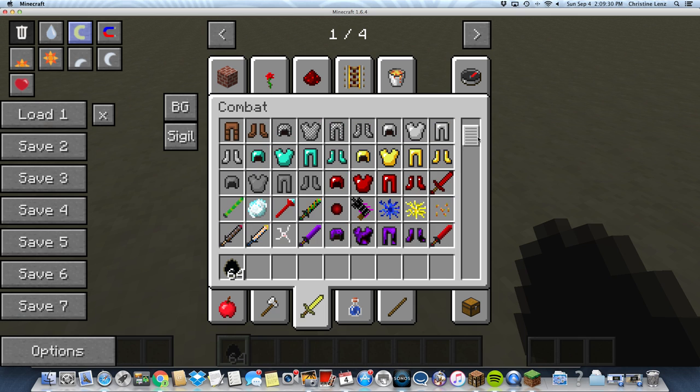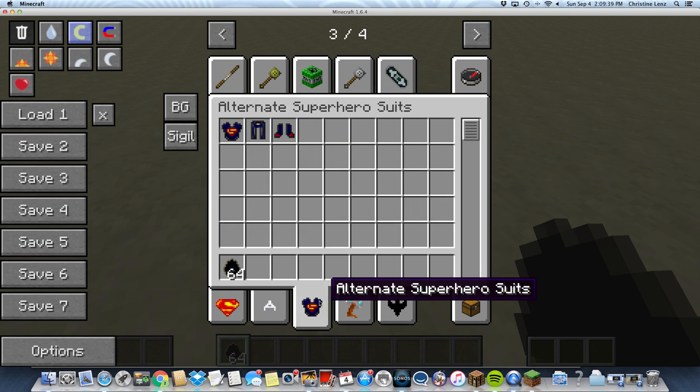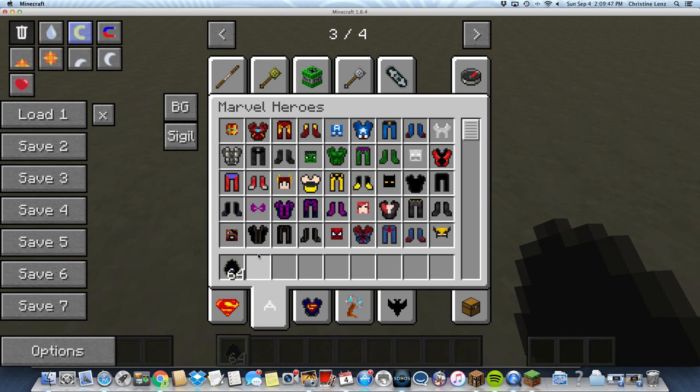So you really want something to protect you guys. You could get the Super Heroes Unlimited mod and use different stuff. We're going to try out the Super Heroes Unlimited mod plus Orspawn. So we're going to get Hulk. You have to download these two mods for this to work.